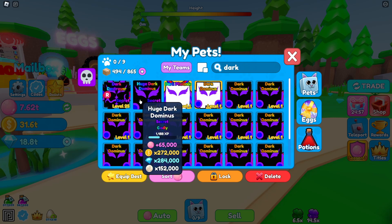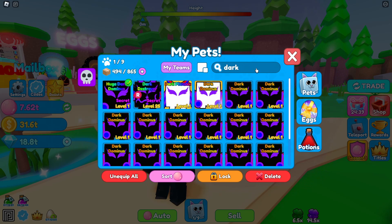Then we have the Huge Dark Dominus, which is not leveled up currently. Base stats are 65,000 bubbles — if you max leveled it, it'd probably be around 300,000 bubbles. The pearl stats are pretty insane for that one as well.